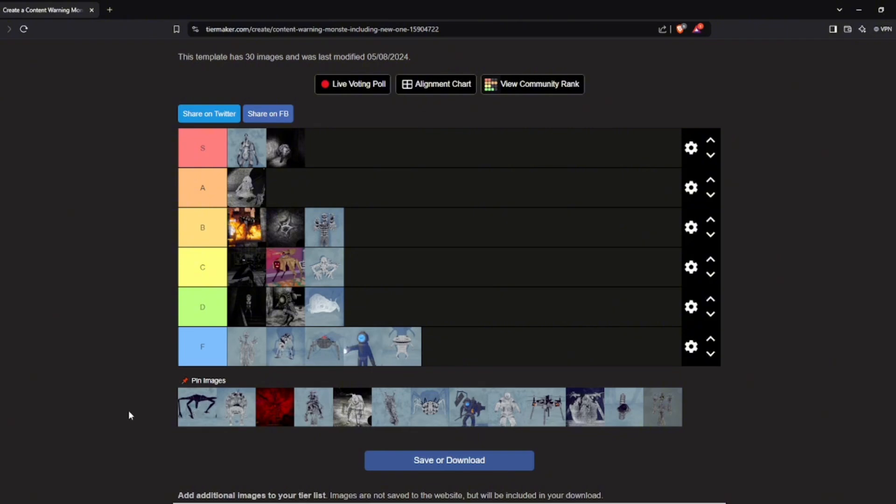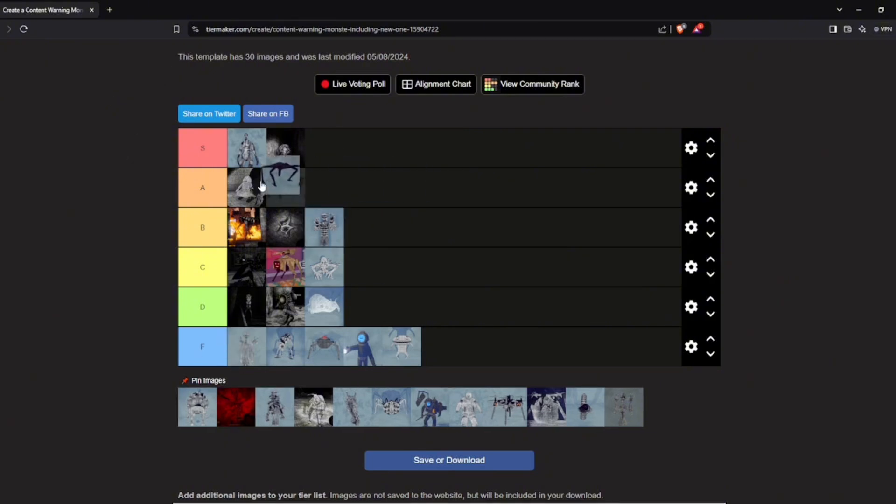Snatcho — I hate this guy so much. You will hear a gooey-type sound effect at a rapid rate, and if you hear it you know Snatcho is nearby. If he catches you, you are basically done for — he starts dealing overtime damage, and if you're holding an item you will instantly drop it, and if you swap to another item that gets dropped too. To counter him you have to shine your light at him, and if you're caught your teammate has to shine their light at him. If you're caught solo, you're just dead. So I'm putting him in A tier above Naifo — he is very, very, very dangerous.